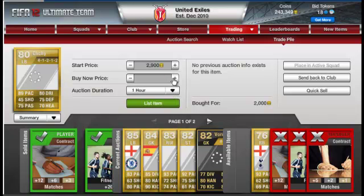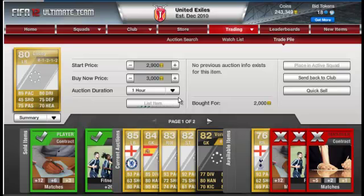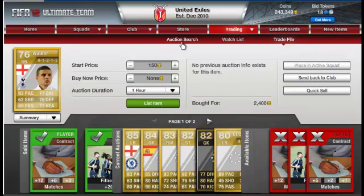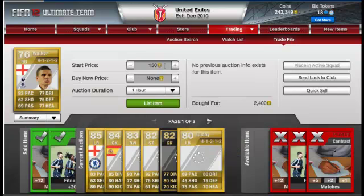The last player is Kyle Walker — I bought him for 2,400. I already know his price; he goes for about three grand. I'm putting him up at 2,900 start and 3,000 buy now.